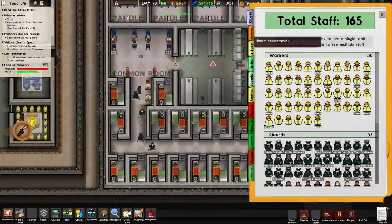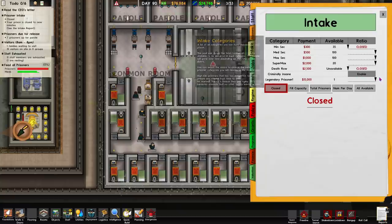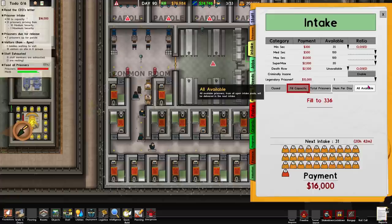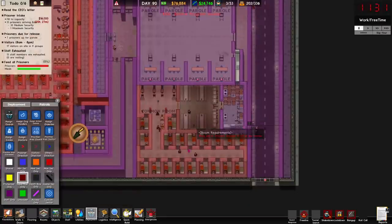Why have I not opened the prison? Intake, intake, intake — so we want supermax preferably, and legendary prisoners. Give me full capacity — maybe not 221 extra prisoners — there we are, much better. Everything's set up properly. This is all supermax, right? It certainly is.